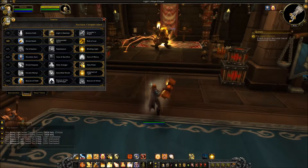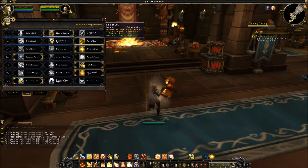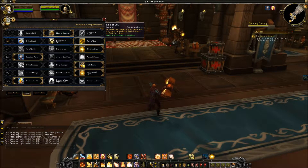On the second tier, we have Rule of Law. It has the same icon as Long Arm of the Law but it's a completely different, new ability. Rule of Law increases the range of your heals and the reach of your Mastery: Lightbringer by 50% for 10 seconds, and it has two charges.